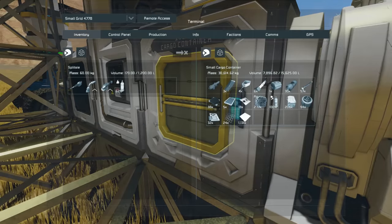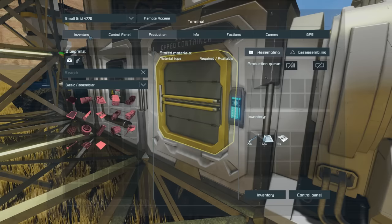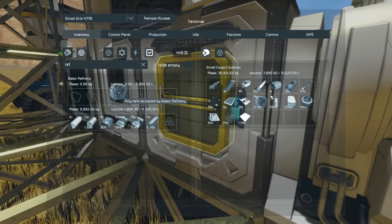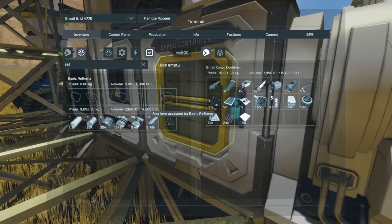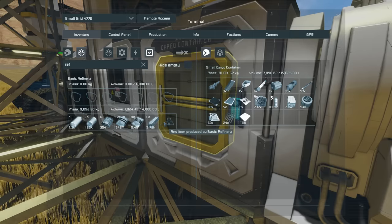The reason we can't build more medical components is that they require silver, which requires 6.67 each, and right now we have no means to refine it. The basic refinery cannot refine silver, gold, uranium, or platinum. It can refine silicon, cobalt, nickel, stone, magnesium, and iron, but it can't do those remaining four.